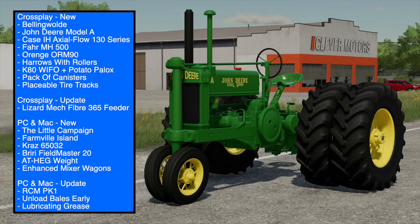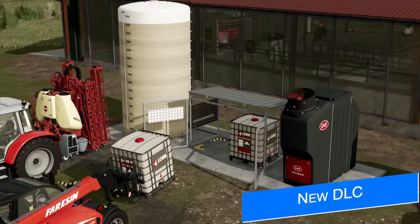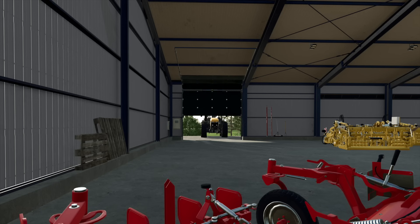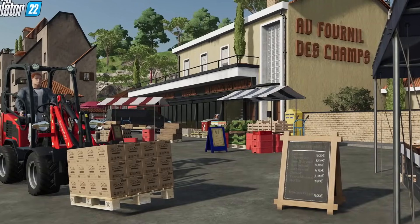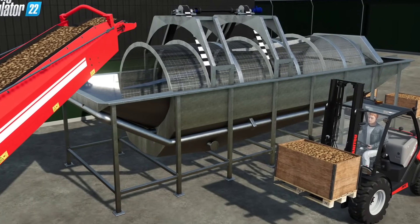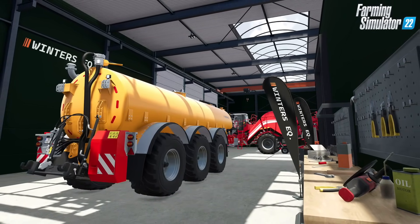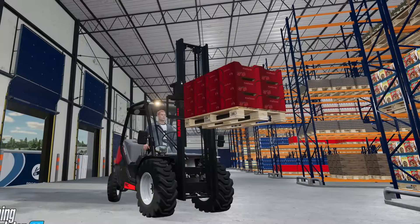Yesterday a new DLC was announced for Farming Simulator 22 — the Farm Production Pack — releasing on Tuesday April 30th for all platforms. It's a third-party DLC by Dutch Monning Inc., who are changing their name after the DLC releases to Design Modeling and Innovation. The pack includes 24 buildings and placeables used as production sell points, but mostly just sheds. The new sell points do offer dynamic pricing and daily demand, similar to the way it was back in Farming Simulator 19 and 17.